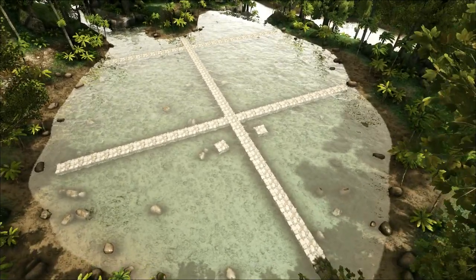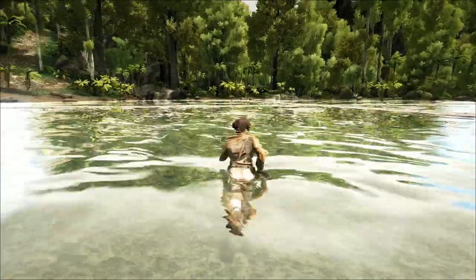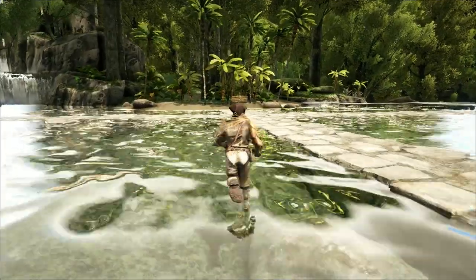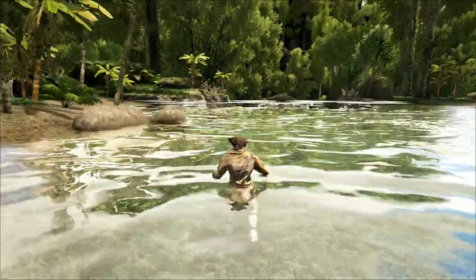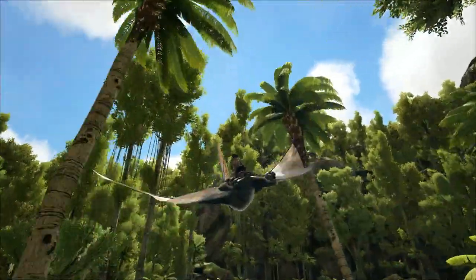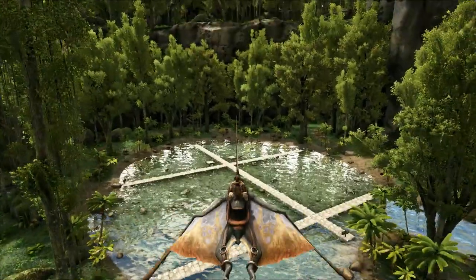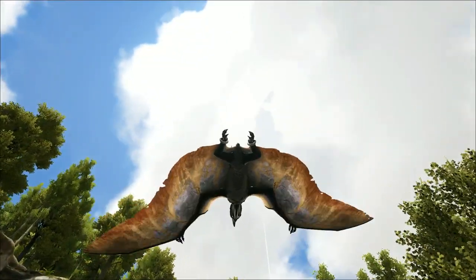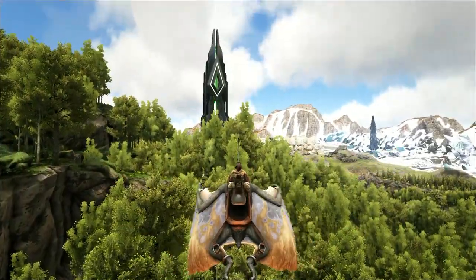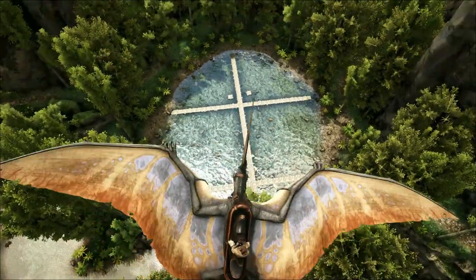No matter where you put the foundations down on that section, they come just above the waterline — a beautiful little spot. The dimensions were about 36 foundations across from the far left to the right, and between 25 and 30 wide. It's just over from the green obelisk, about as far east as you can go on this side.